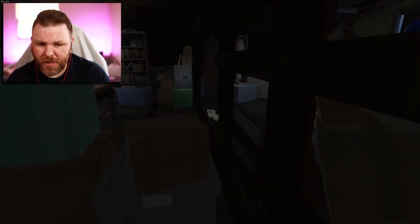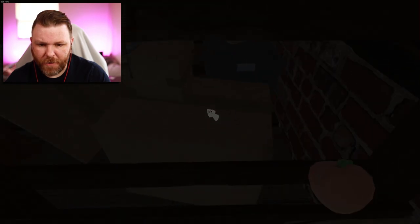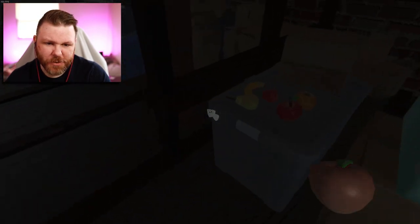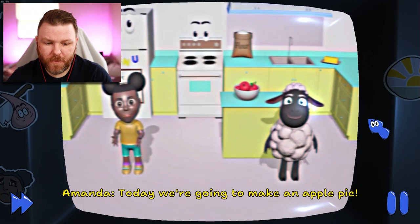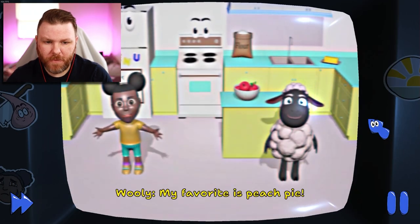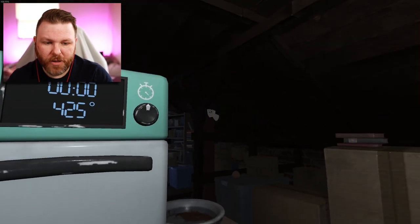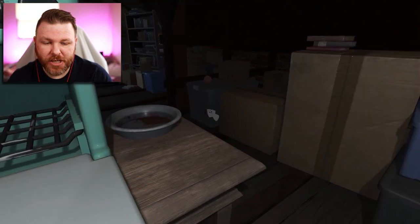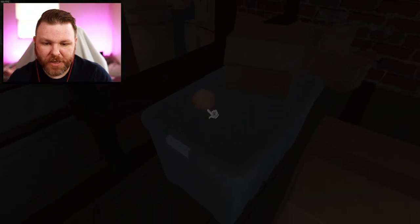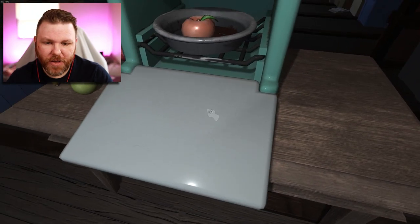There's a fruit here that's not with the other ones in the bin. Let me grab this because Wooly likes peach pie, right? That's what he says in the tape: 'Today we're going to make an apple pie. My favorite is peach pie.' I want to try baking a peach pie for Wooly, and I did find a peach right here. I don't know if this will actually do anything, but let's give it a try.